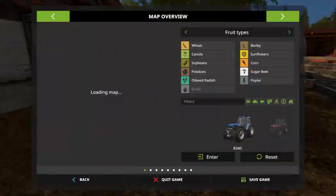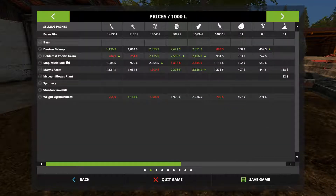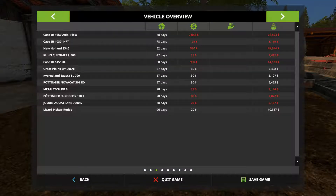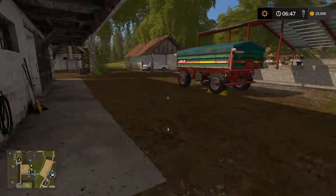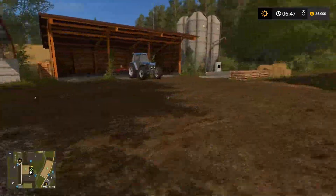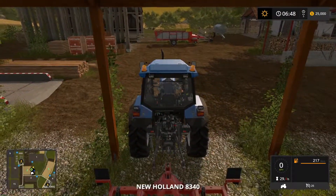It looks like it already starts off with some sheep, which is a little cool. Here's our map — cows and pigs, a couple of places to sell, starts you off with a good amount of grain. Looks like it starts you off with 10 sheep and 25 grand. That's the normal. This looks like it's the farm — I think we've explored everything here.